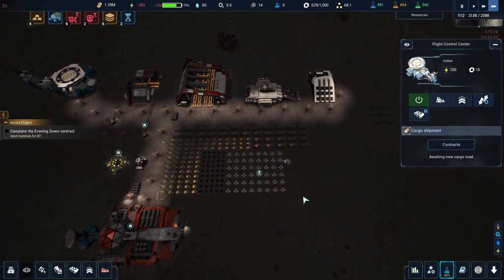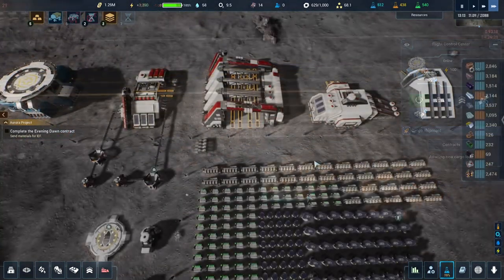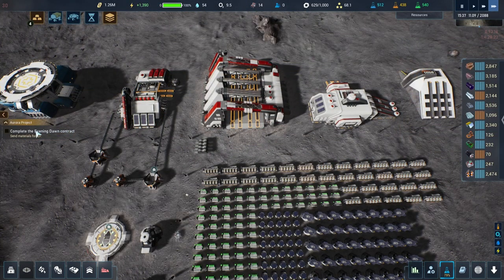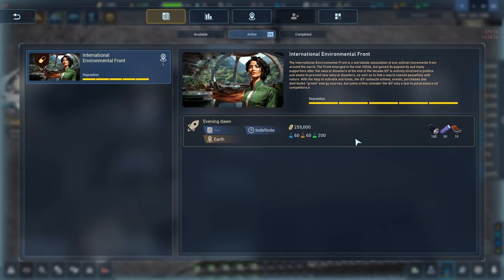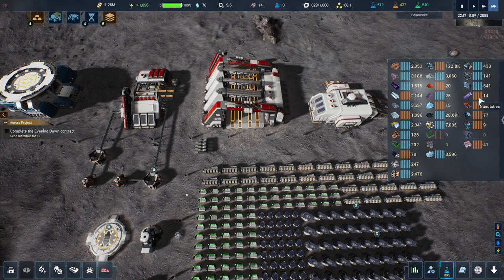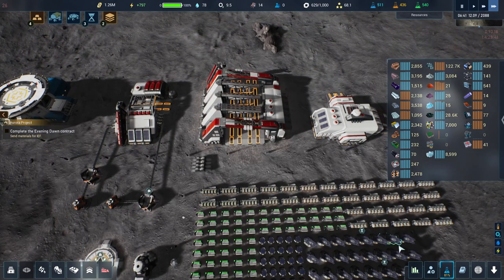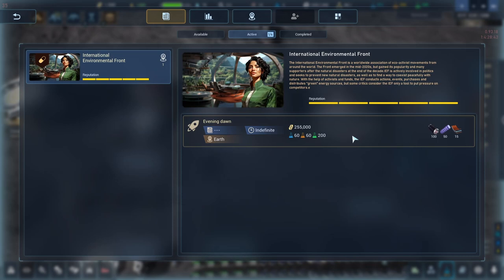I've only got one quest and this is dumb. I really thought I'd get to rescue people or something and they'd come stay with me, but that doesn't seem to be the case. This has been a kind of uneventful episode. The contract needs 15 and 50 of those items — we have 14 and 9, so we need 6 and 35 more.